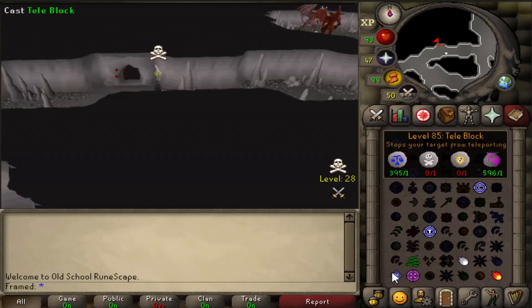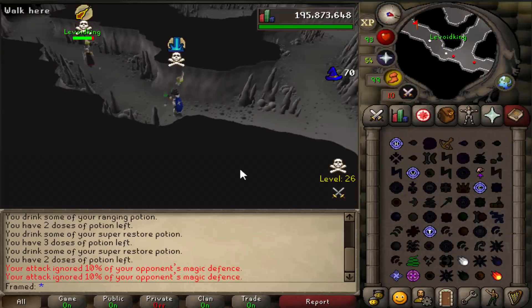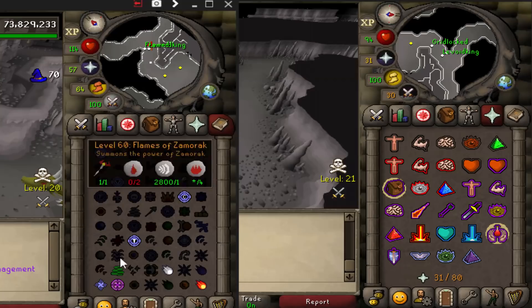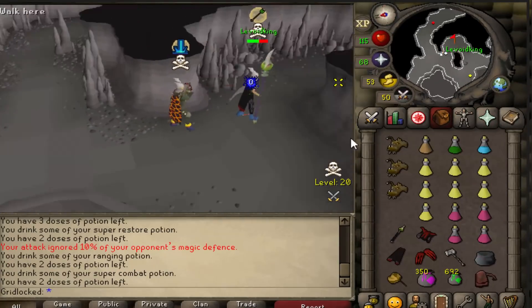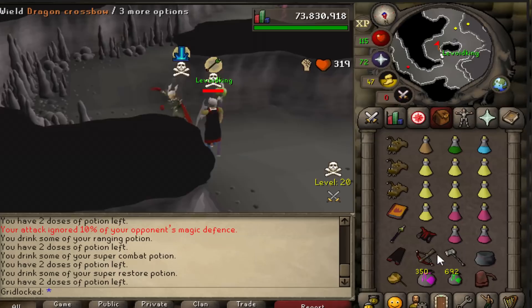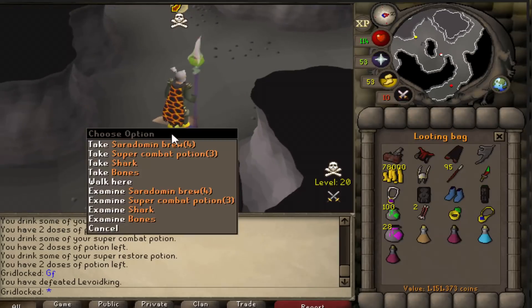This guy's attacking my scout, so I'm gonna take him out. This guy ended up getting away, but he decided to stay and talk, so naturally I brought my other account while I distracted him. And good fight - that's why you never stop in the Wilderness. 1.1 mil.